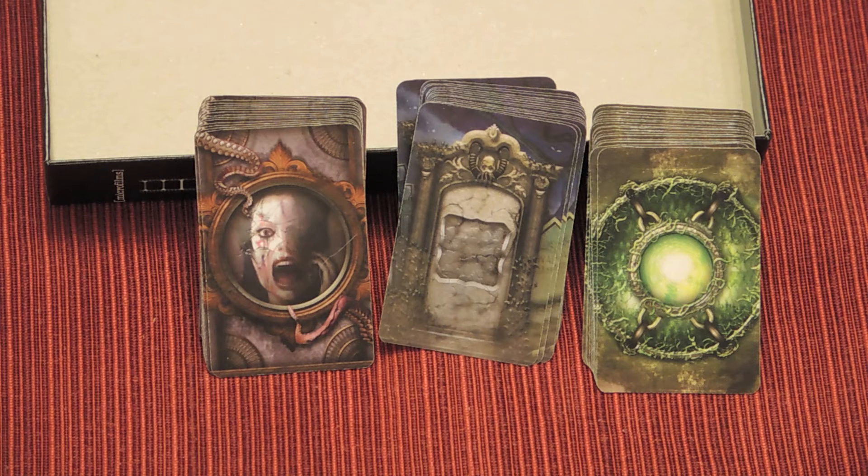When the Ancient Ones awaken, no additional Phobia cards are drawn, and all current Phobia effects remain in play. When an Investigator's sanity reaches zero or less while battling the Ancient Ones, he is then truly devoured.